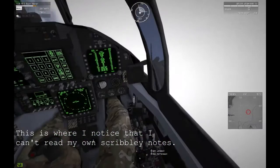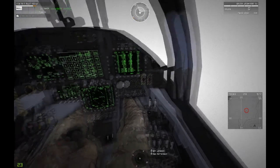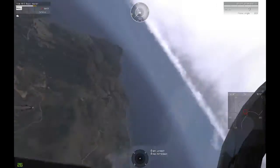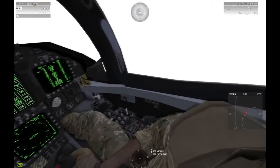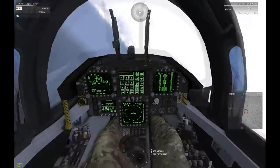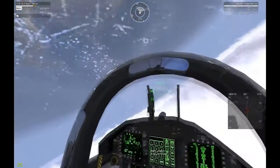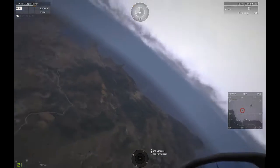I read back: 1-9-er — say again grid, over. Grid: 1-9, I say again, grid 1-9-er 7-3-0-8-9-7, over. Roger, I read back: 1-9-er 7-3-0-8-9-7, final attack heading 5-0, plus minus 1-0, over. Read back correct. Grid — push IP 7-4-8-9.